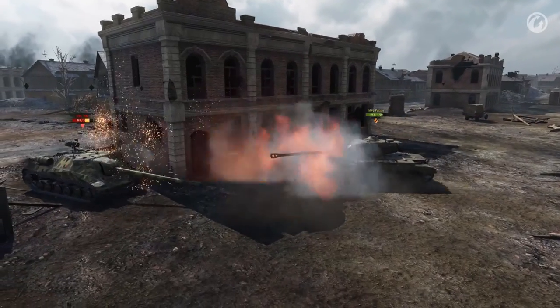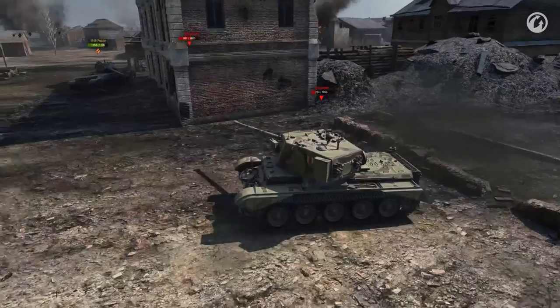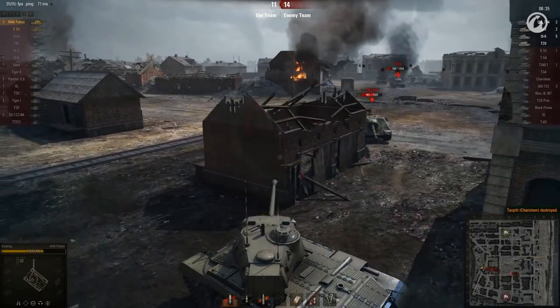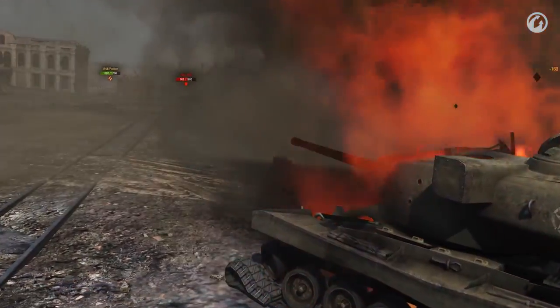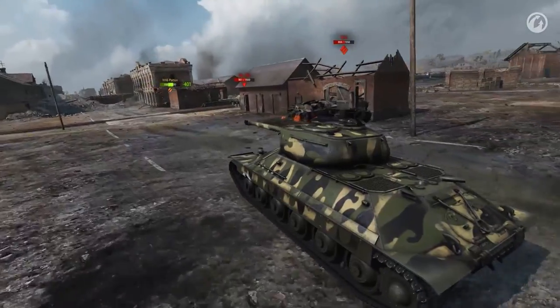Before long it's just him and Lelovia against five enemies. How does he get them without getting killed? Okay, it's now or never — the big TD has to die, and fast! The Charioteer goes down, but the friendly Lelovia is also gone. It's one versus four, and they've got him trapped. Maybe he can finish these two off before the rest get here. The T29 is easy — bang! But no, that took too long. It's three versus one, here and now.